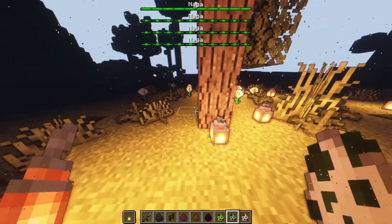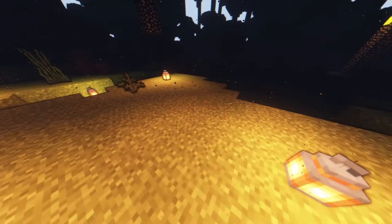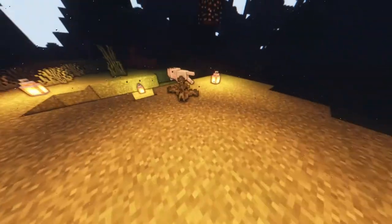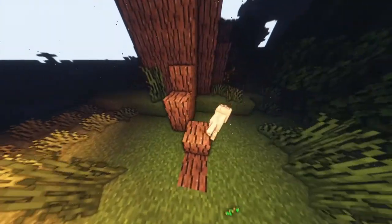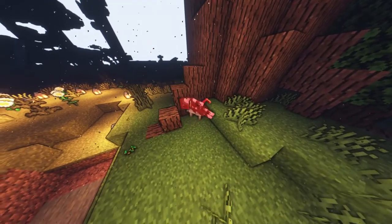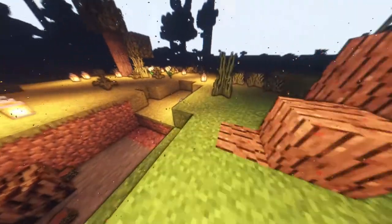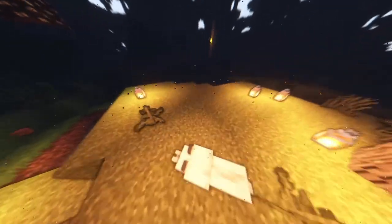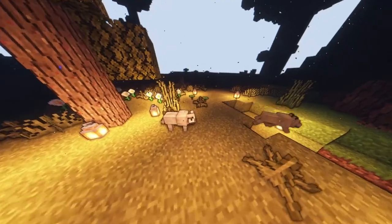Next we have the Hostile Wolf — a mob added by the Twilight Forest. They appear very similar to the overworld wolf counterpart but are consistently aggressive. He's just growling the whole time. It's like when you're trying to catch a rabbit in vanilla Minecraft and there's just this wolf that's super angry — that's this guy, but all the time. There's not much more to it.